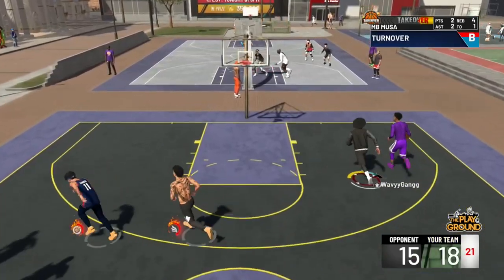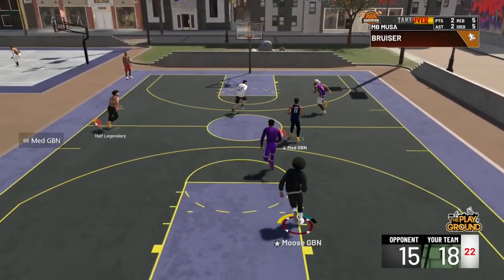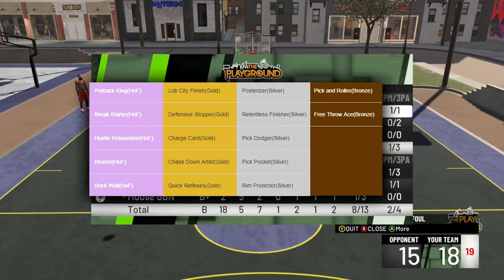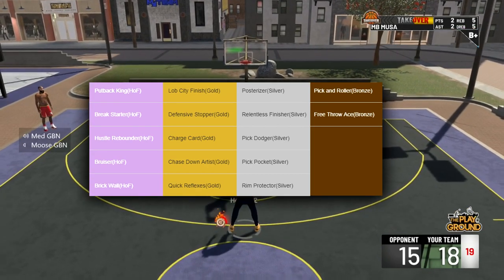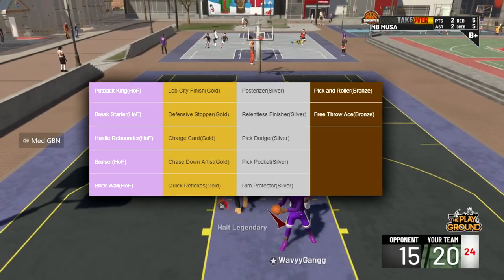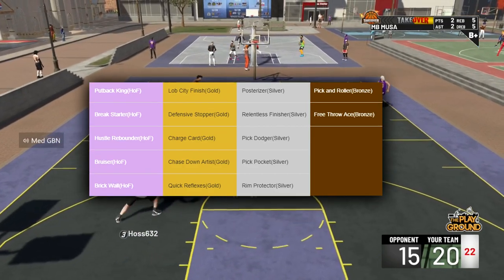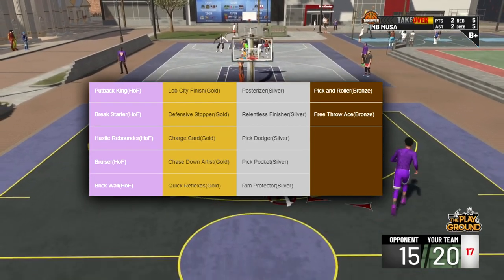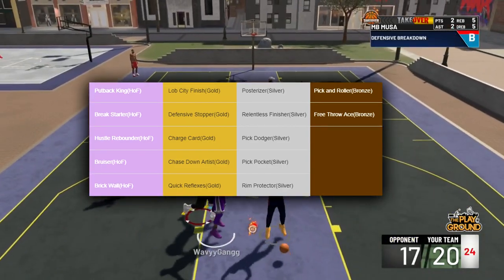This build is the most slept-on build on 2K — I have to say that right now. I'm literally three builds in one: I'm a lockdown, a slasher, and a glass cleaner. I'm gonna show y'all my badges right now. Look at how nice these badges are — I have all the Hall of Fame glass cleaner badges, and I am six-seven. Defensive stopper on gold, chase-down artist on gold, Lob City finisher on gold, Posterizer on silver, and all the lockdown badges on silver too. This is exactly why I said this is the most slept-on build.